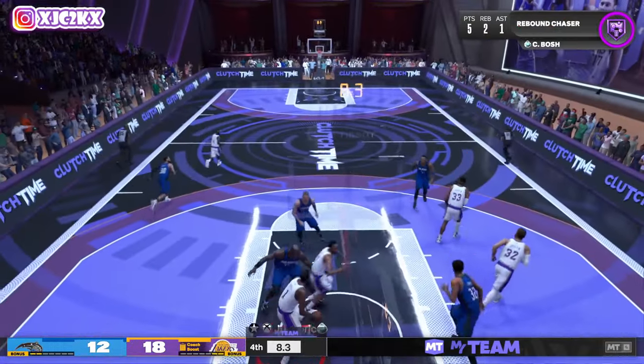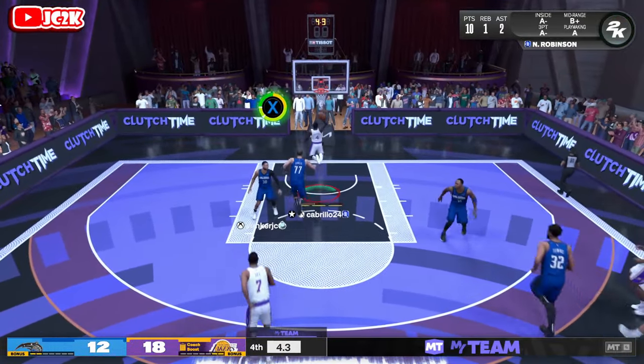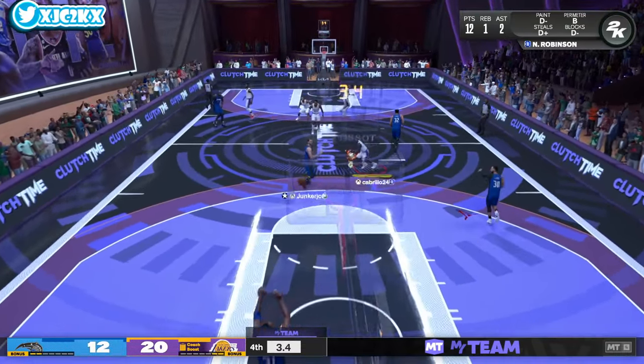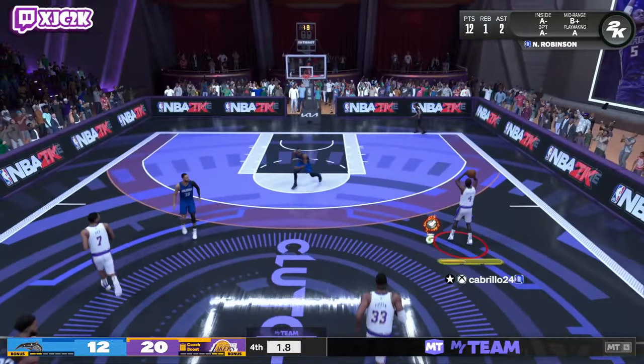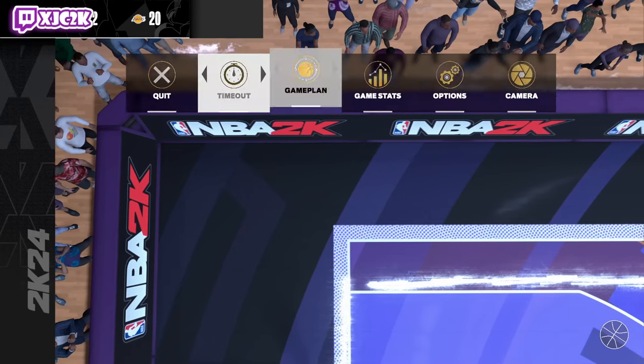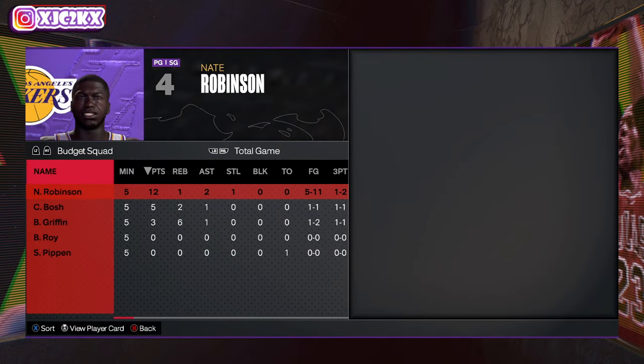Pretty good defense, and he's out in transition one more time. Nate Robinson — throw yourself a lob, you better go dunk that. He shoots a layup instead. Come on Nate, but he played pretty good. He finishes 12-1-2 on 5-for-11, 1-for-2 from three, and had that steal at the end as well. Good performance overall.